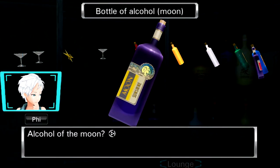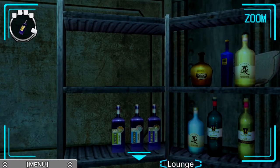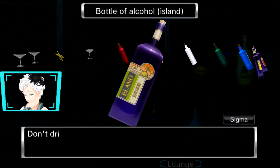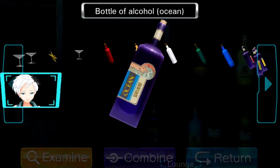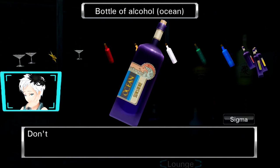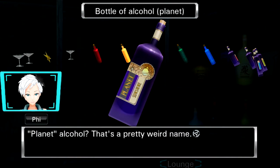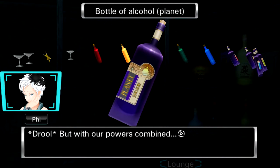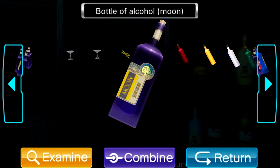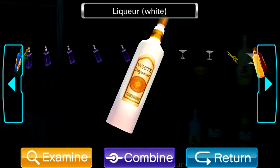Then this is moon — alcohol of the moon? It makes me think of Japanese sake for some reason. It also makes me want to drink it. Don't drink it — we might need it for puzzles. This one is island — island alcohol. I wonder if it comes from an island. Don't drink it. Fi just drooling over all the alcohol. I wonder what ocean alcohol would taste like — I hope it's not salty. Now I want to try it. The face she makes when she does the whole drool animation is hilarious. Planet alcohol — that's a pretty weird name. So we have planet, ocean, island, moon, and sun, and all of these liquors are different colors.